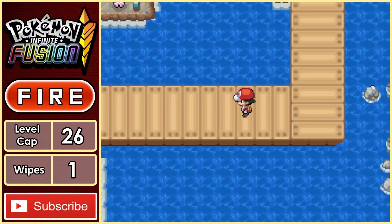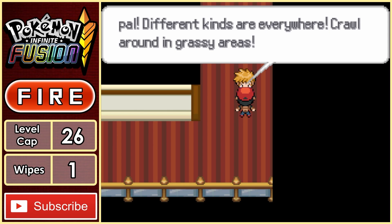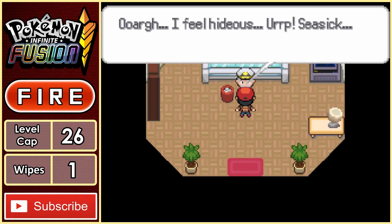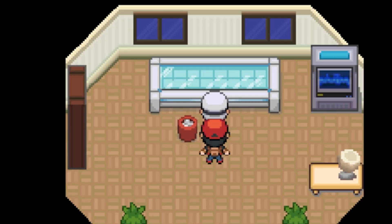Finally, we have done everything we need to, and we can board the SSN cruise ship. Once in, we do have another rival fight with Blue, but this time it was pretty easy, as Solutris can pretty much solo his whole team. We then head to the captain's quarters and rub his back — not quite sure that's appropriate, to be honest.